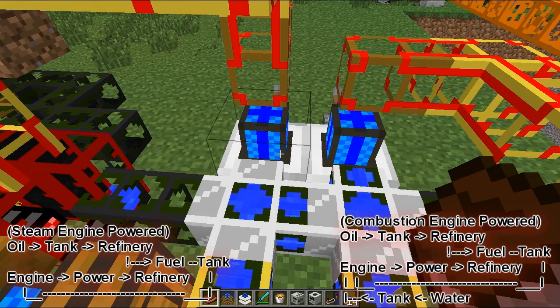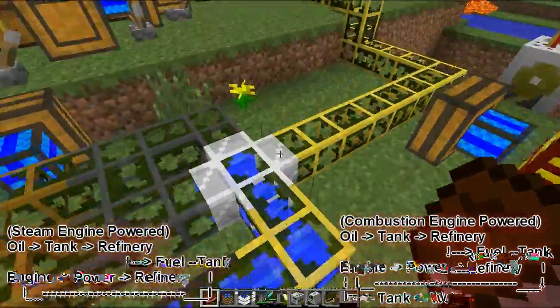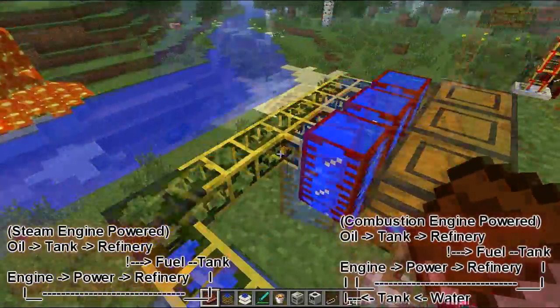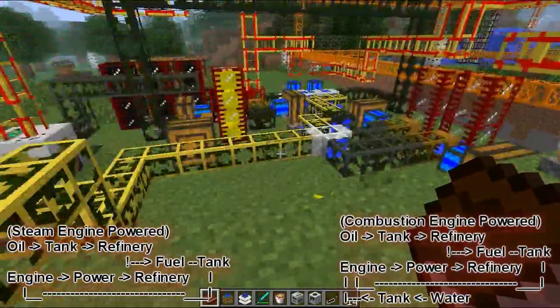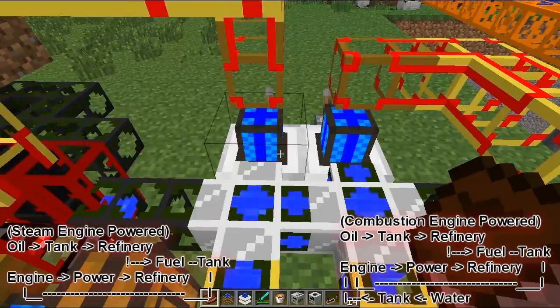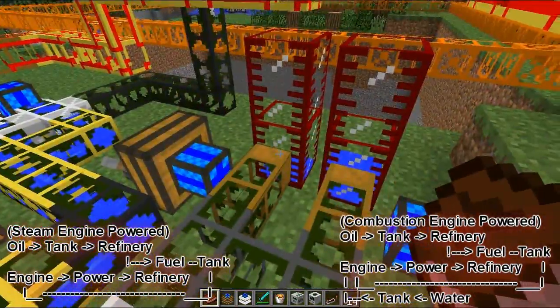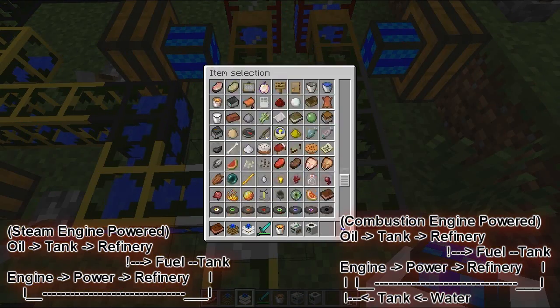You guys see the water — this is for combustion engines. When a combustion engine turns green, it starts overheating and will require water to keep going. Combustion engines are the best engines — they produce massive amounts of power and you can cool them down with water. The only problem is, once you run out of water they don't cool off unless you add more. That's the only downside, but it's not a big one.